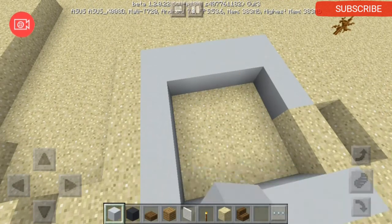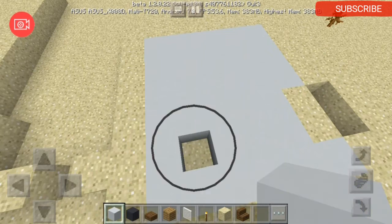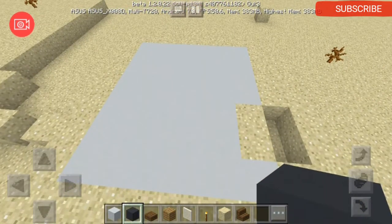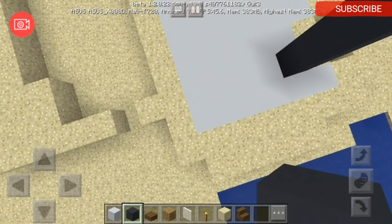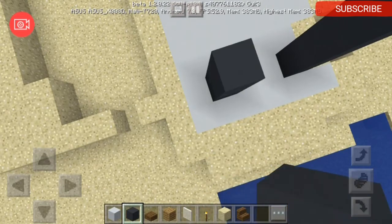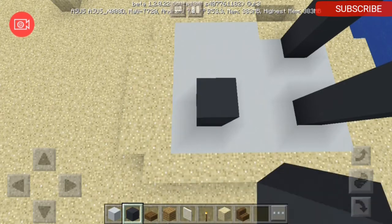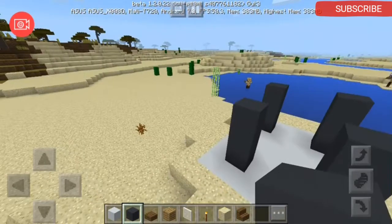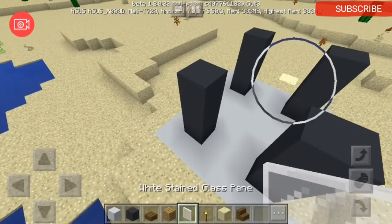Now for the second step, you need gray concrete. You're just going to put the gray concrete here — one, two, three — and another one here — one, two, three — and another one here — one, two, three — and at the other side here — one, two, three. And now we're going to put the white stained glass.